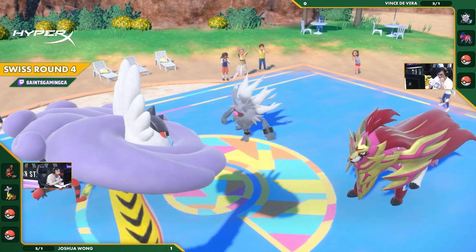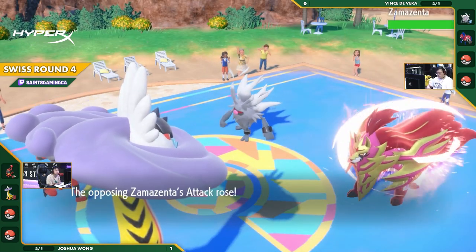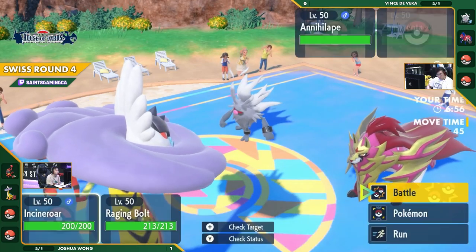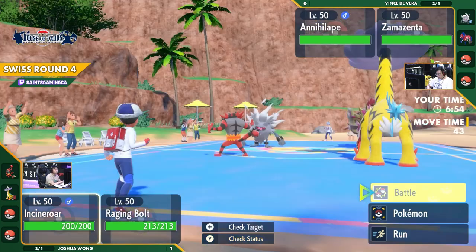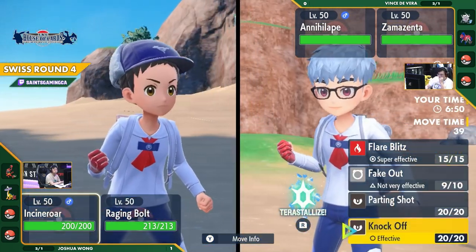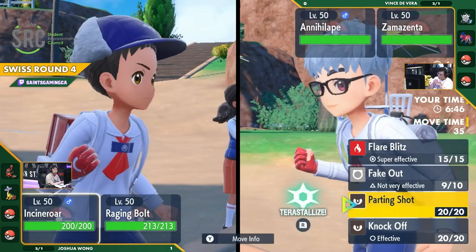And the Thunderclap failed as well. An absolutely brilliant play by Vince. So now this is a very advantageous position for Vince. The Annihilape being Scarf is going to move faster than the Zamazenta, so this Zamazenta is ready to potentially start swinging with a plus-three defense boosted Body Press.